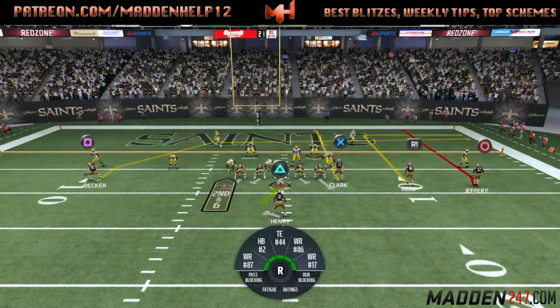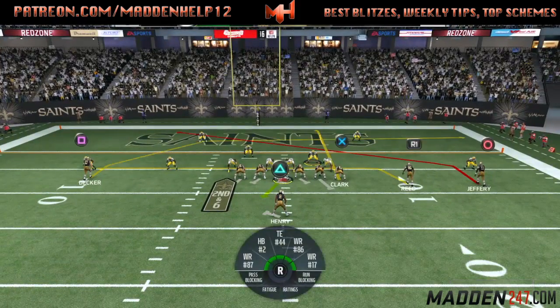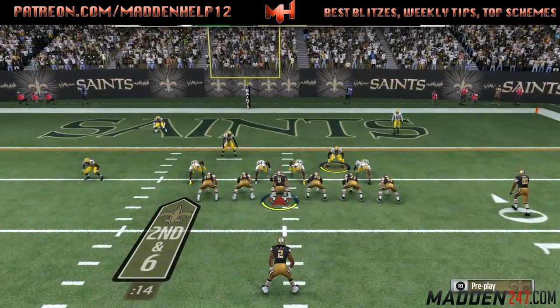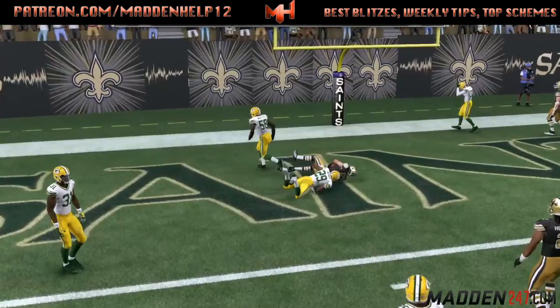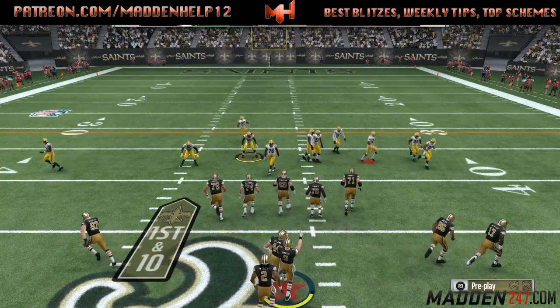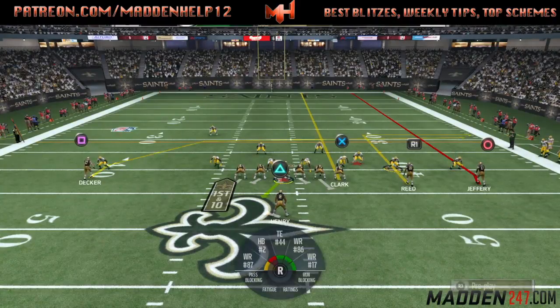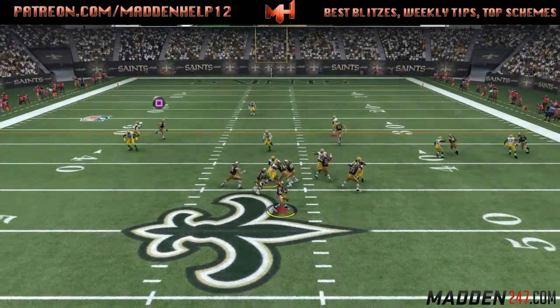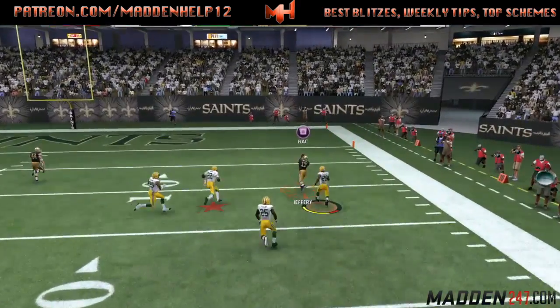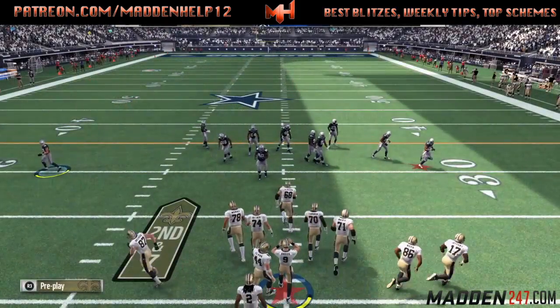He calls a timeout. We come back out in the unbumpable route, looking at that DB on the left. As soon as he blitzes right there and I see someone doesn't guard that area, I'm throwing it. So we go up 8-0 with the two-point conversion — he's showing he can't stop this, so we're going to keep coming out in the same play. He does guard it for a quick second but he's in cover one. Our guy beats him over the top and we throw it for the one-play touchdown.